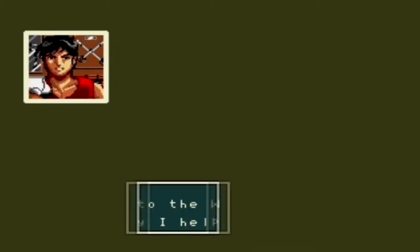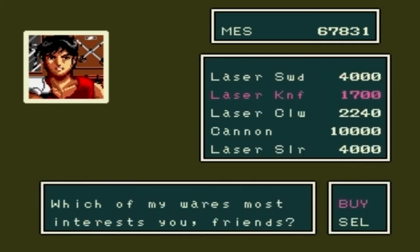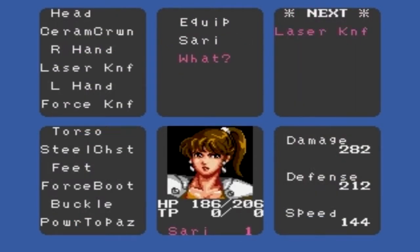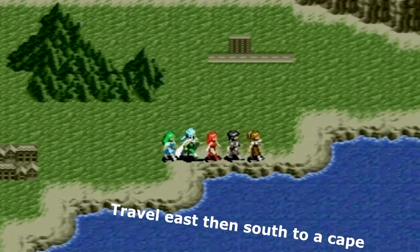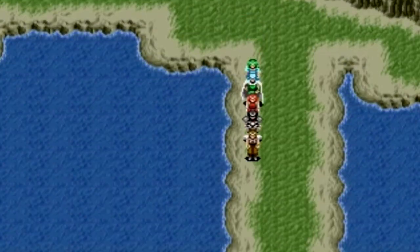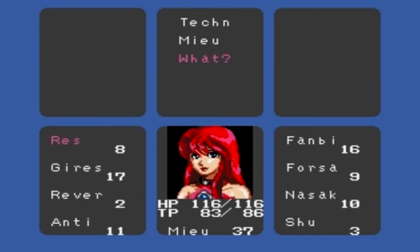We're in the weapon shop in Andorra. Buying a laser knife for Sari. We've got our laser knife. Let's equip it. We're equipped with the laser knife now — she's even harder than before. I put her up front because she's a demon. Now we need to head for a cape, so we head east and then south. Following Lyle's instructions. We don't like poison — just leave me alone.